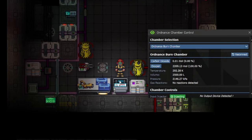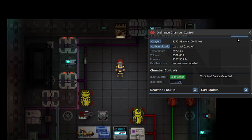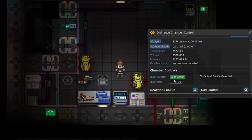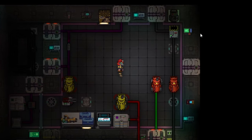Now you're going to wrench in plasma to the current mixer that's still on. But before that, lower the input rate on the ordinance chamber controller down to about 3 to 5 liters per second. The lower, the better. You can go too low and you definitely can go too high. 3 to 5 is the sweet spot I find — but play around with it. Maybe lower is better.